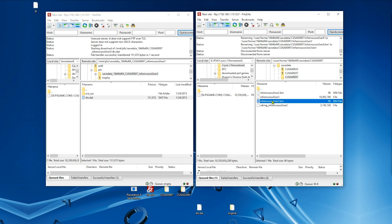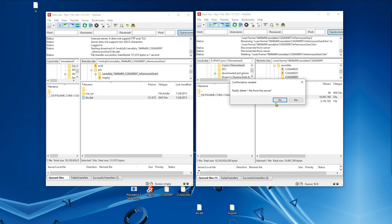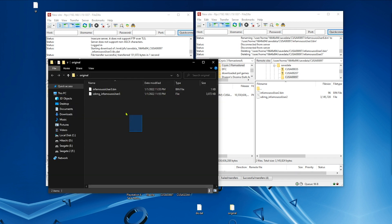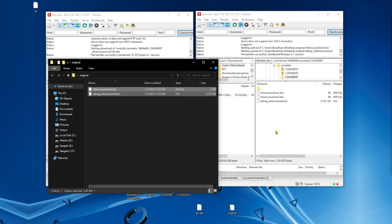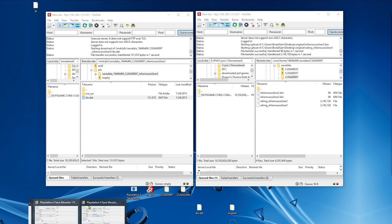Now we need to delete this foreign save that will not be loaded because it's not from our profile. So delete it. Now we need to put back our original encrypted save files, copy them here, and we need to mount them again so we can access the decrypted save file and change it.